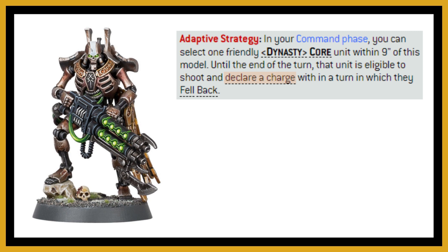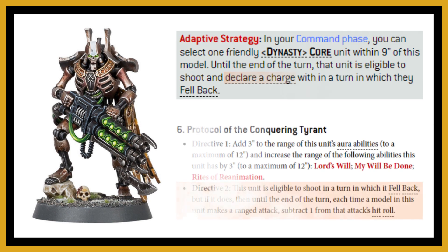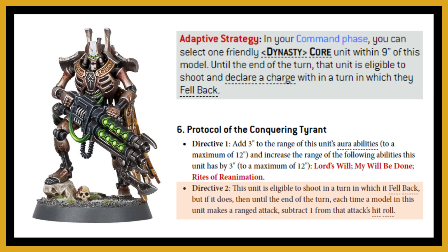You might wonder if the Royal Warden is less useful now that command protocols got a revamp with the dataslate update. The Protocol of Conquering Tyrant directive two does allow falling back and still shooting, but there are three negatives: you can't charge after falling back, there's a minus one to hit rolls, and you're limited in your protocol selection — picking Conquering Tyrant locks you out of other options like Sudden Storm, Protocol of the Vengeful Stars, or performing actions while still firing.